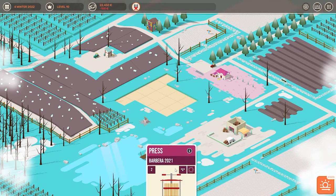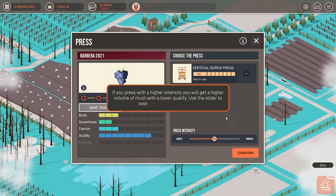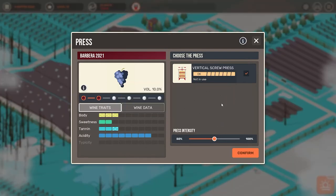Our two tasks are done, so let's go ahead and press this wine. Here we select how much force we want to use on our press. If we go very high we are actually getting more wine out of it, but it is lower quality. If we set the press intensity super low then we don't get a lot of wine out of it, but the quality of the wine is going to be better. Here I am trying to increase the body just a little bit — if I go here in this area it gives me one more body. I want that extra body but not the extra tannin.